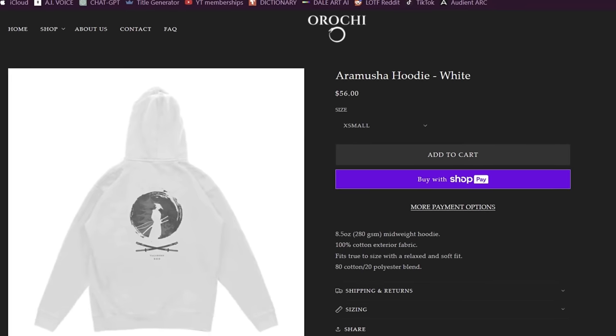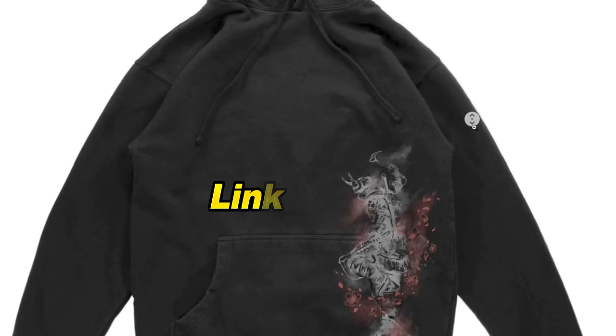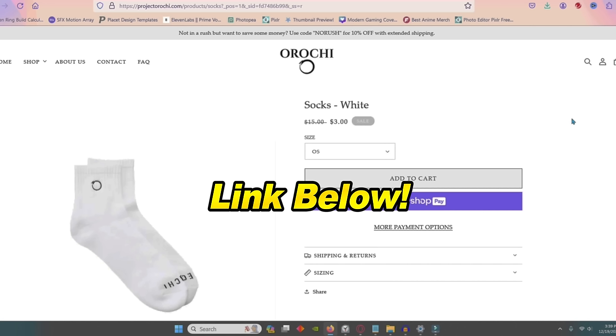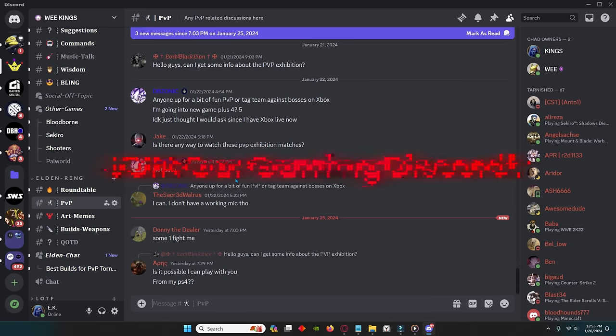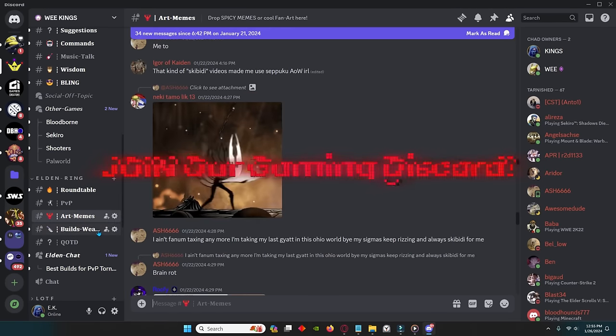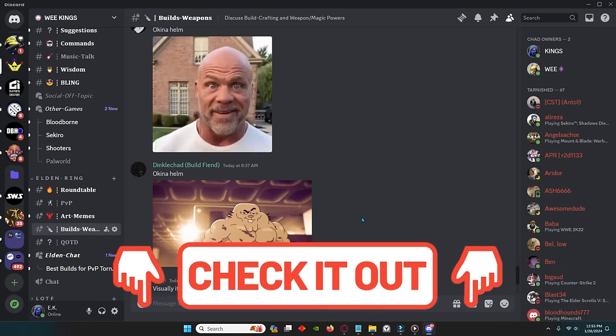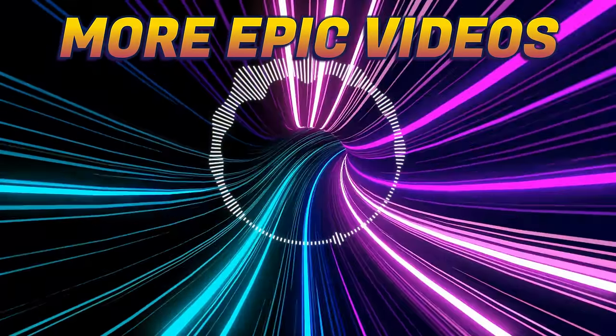Be sure to check out Project Orochi and level up your wardrobe. Treat yourself to actual quality clothing. And if you want to engage with the community, come check out our growing Discord — connect with other players, talk about builds, all of that. The links for everything are in the description. Thank you for watching, I appreciate y'all.